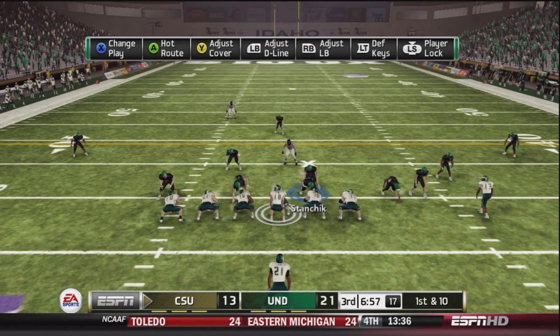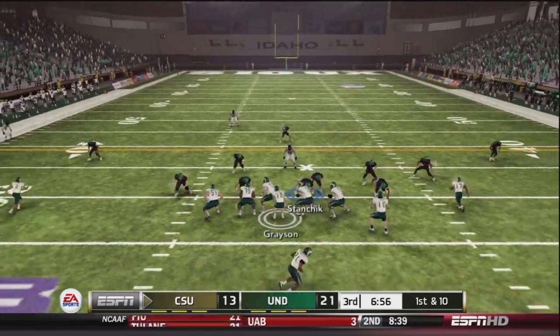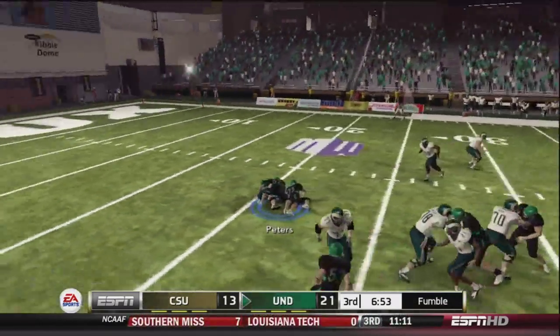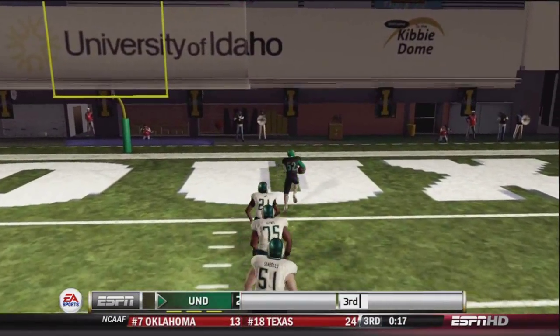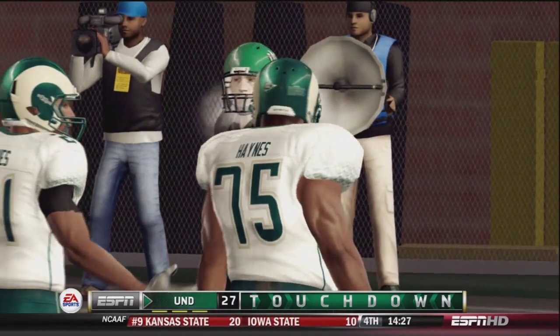The Rams would get the ball to start the second half, and the defense hoping to come up with a big stop here. Garrett Grayson is going to be sacked and the fumble is forced. Ben Peters is there to scoop it up and nobody's going to catch him — he's gone. Touchdown! The first play of the second half, UND gets it on a fumble return by Ben Peters.